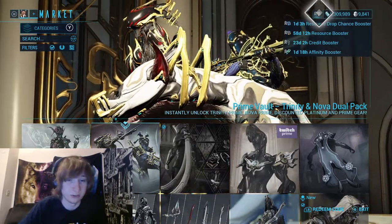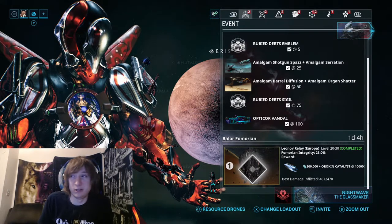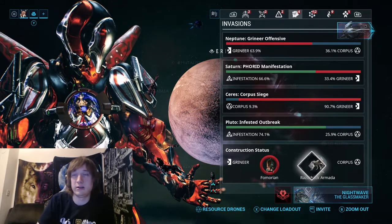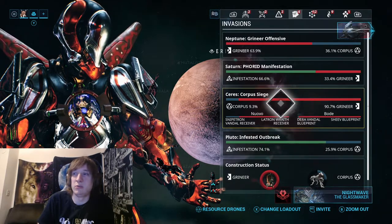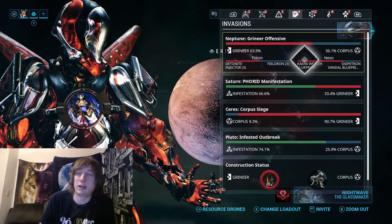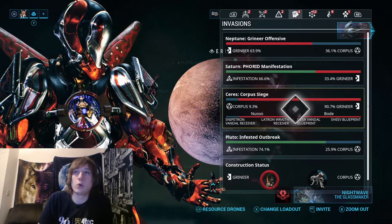Right now there is an event called the Balor Fomorian, and by just doing it once you get an Orokin Catalyst plus 200,000 credits. You can tell it's coming up from the invasions page — you'll see the construction status for Fomorians or Razorback Armada, and you have a guaranteed drop of an Orokin Catalyst every single time. For reactors and catalysts, it's usually one of these invasion type things. You can also get some cool weapons from invasions — things like the Cernos, Stradavar, or Sheev Vandal blueprint. That's how you get parts for Vandal and Wraith weapons, and occasionally there are reactor or catalyst drop chances during invasions.